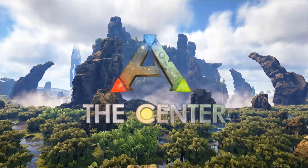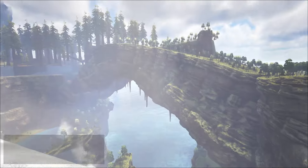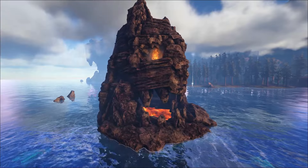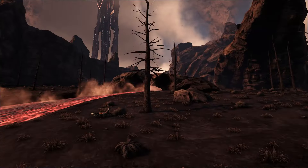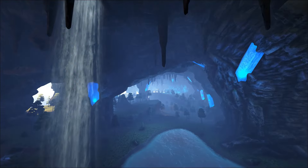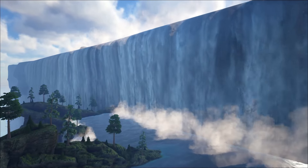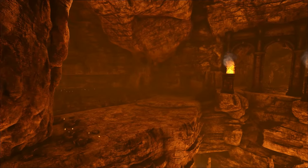The first free DLC map, The Center, was released May 2016 and was originally a mod. Though it didn't introduce any new creatures, it did introduce a new land to explore, build, and discover. This unique map features a large floating island called The Center, surrounded by deadly swamps, a skull-shaped island filled with lava, ruins throughout the jungle, an ice palace, two snow-covered mountains, a scorched island with lava and dangerous dinos to tame, a giant redwood forest, many caves to explore or build in, a secret underground area, and two special underwater domes unique to this map. This map's boss battle features both the Broodmother and Megapithecus at once. If you're looking for the more prehistoric ARK feel with traditional dinos but want a new map to enjoy, The Center is the perfect destination for you.